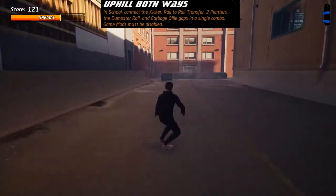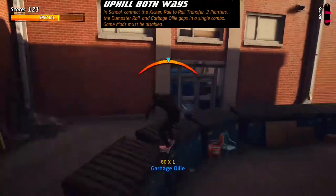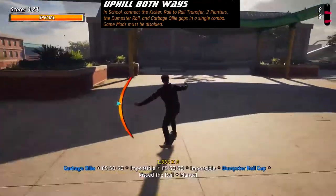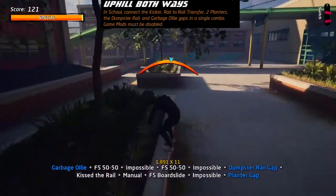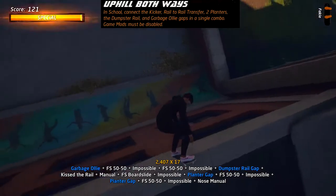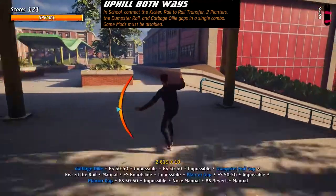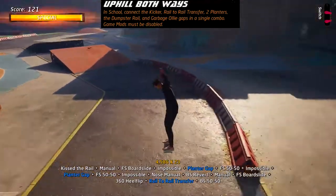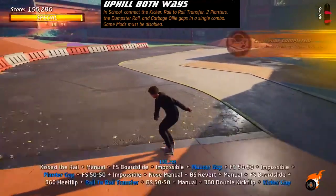On School, you need to be in the alley behind the gym and instigate the combo by jumping over the garbage bin, then grinding the dumpster rail and connecting the rail on the opposite side. Then move forward, grind over the planters to get two planter gaps, revert off the ramp, grind onto the wall, slide back onto the rail, manual and kick over the kicker gap.